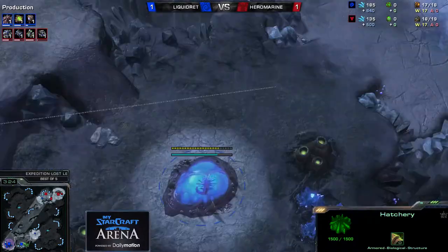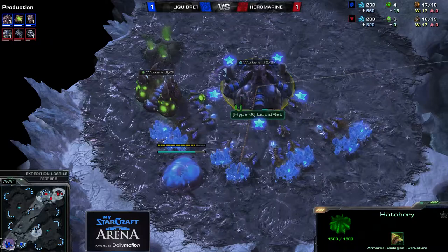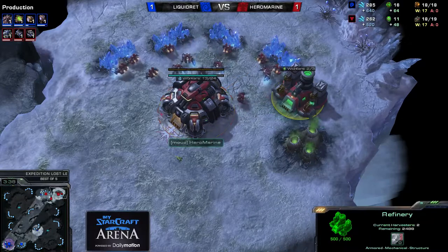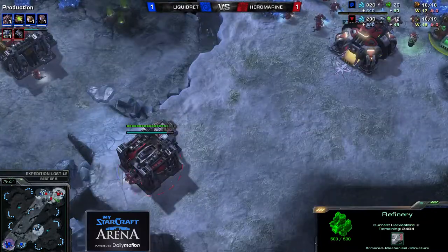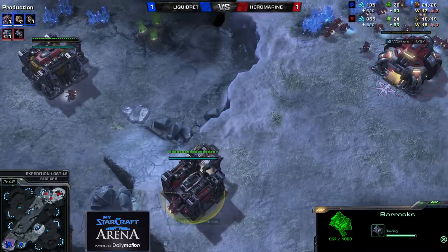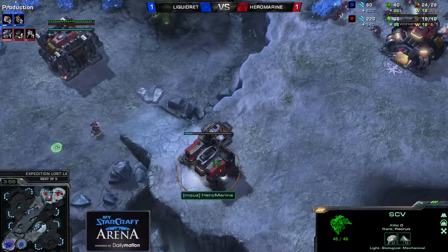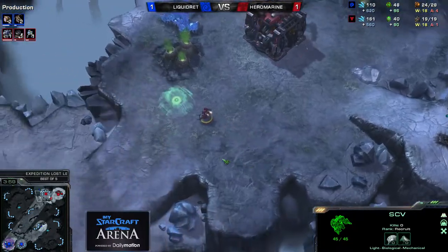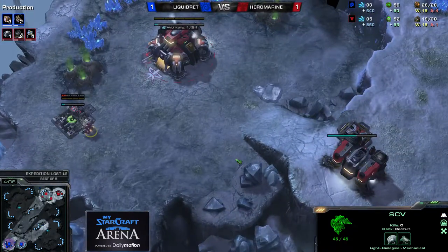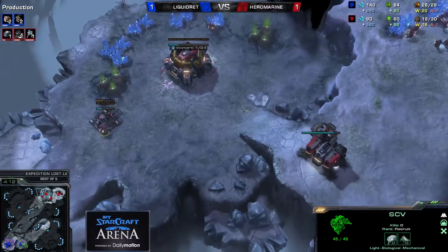Liquid Red is opening hatch first, will now get his gas, send a few workers in there — not quite three just yet. Seems like an interesting opening. Have to see what Hero Marine goes for. Also only two workers in gas. He did open with the barracks and added that command center. He might open up with the Reaper here to try to apply some pressure — nope, not quite yet. We'll start off with the Marine, so that bunker needs to come in. Looks like he's going to add a couple of barracks to stay safe here — I would assume so, just definitely the better route.